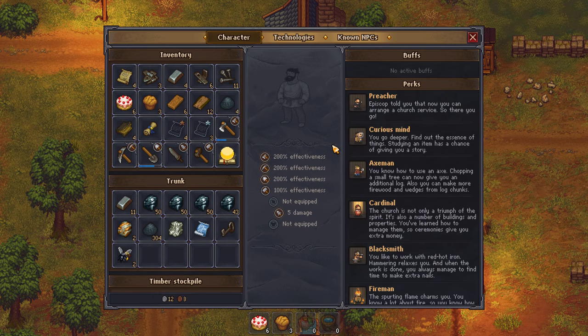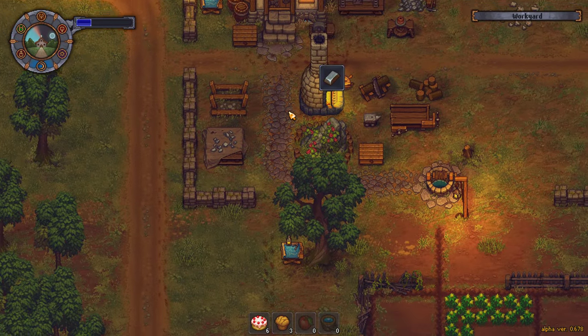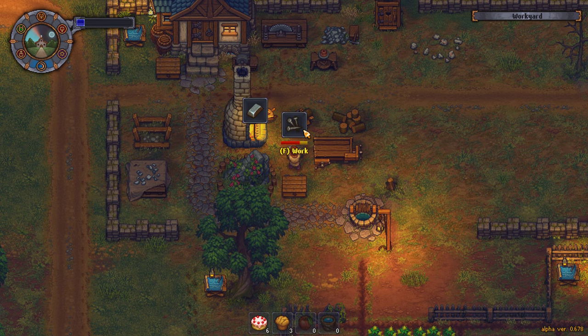How are we doing? I think we're okay on the complex. Let's get a lot more nails and a lot more simples. One more simples, a lot more nails. Luckily, I have a lot of metal at this point.